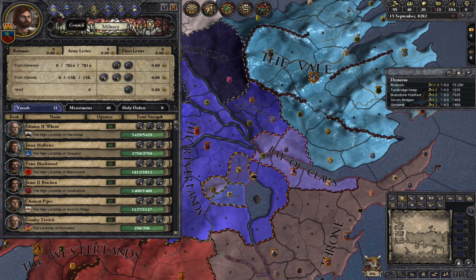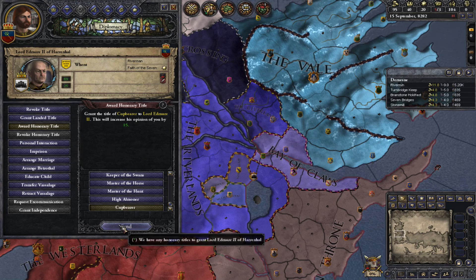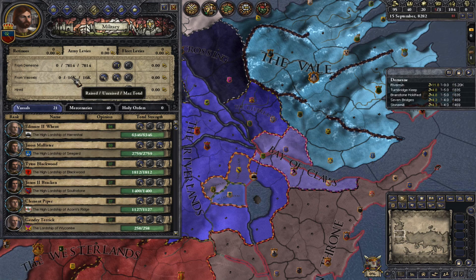A good way to do that would be to find your vassal with the most men, which is Lord Edmure here of Harrenhal. You'd then award him an honorary title — cupbearer. That would increase his rating of you. There's currently 15,000 available levy, and if you make him your cupbearer that'd make him like you a bit more. There's now 16,000 levy.